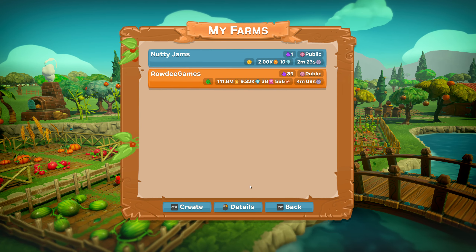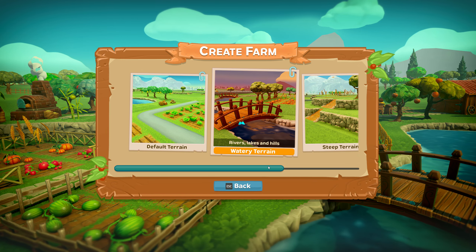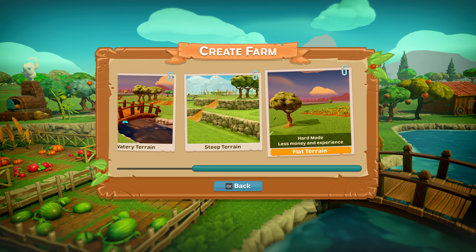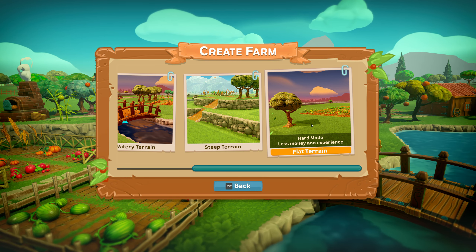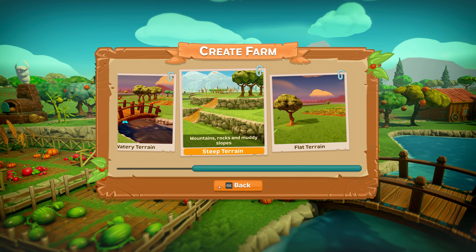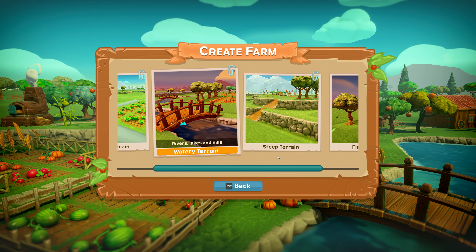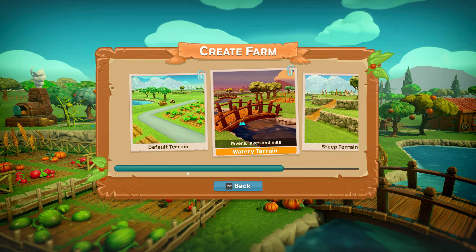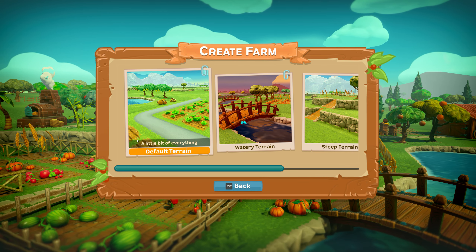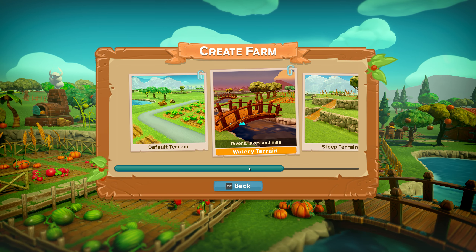To start a farm, click Create and pick one — there are four terrain types to choose from. Flat terrain is completely flat with no water or hills. Steep terrain has a lot of hills. Watery terrain has lots of water. And default terrain is pretty much a little bit of everything.